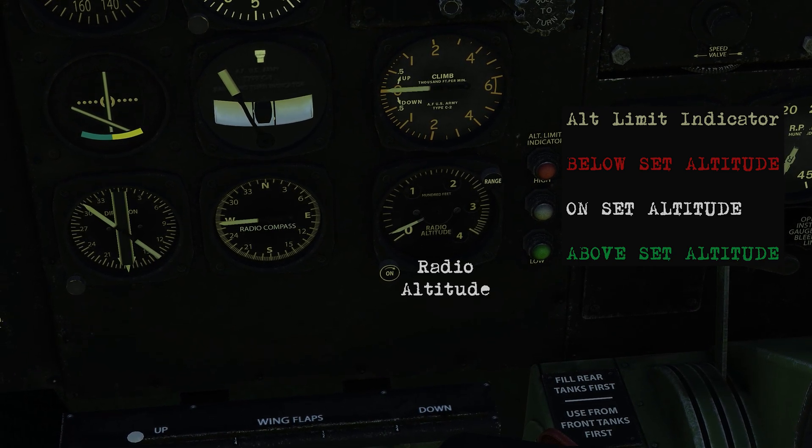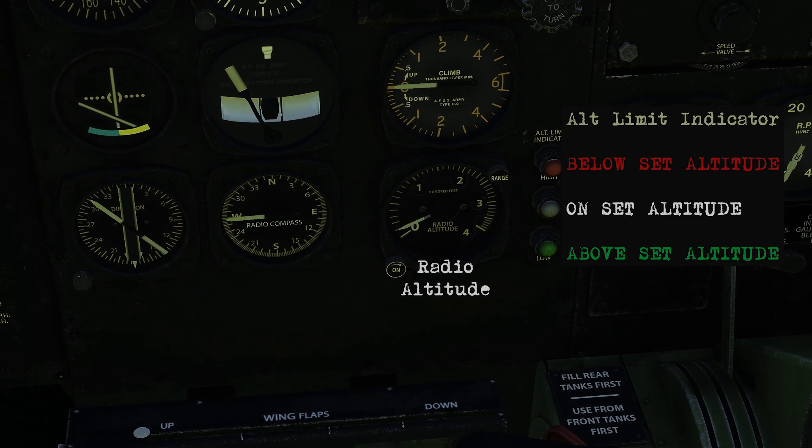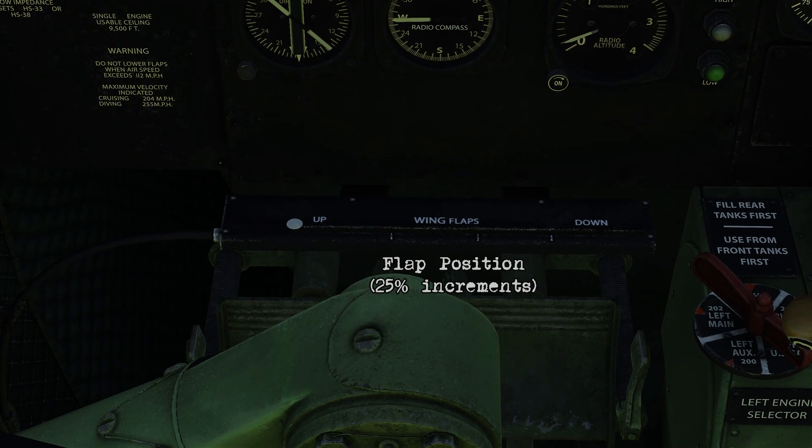Red means you're below the altitude, white is on altitude, and green is above the altitude. And below that you've got your wing flap position.